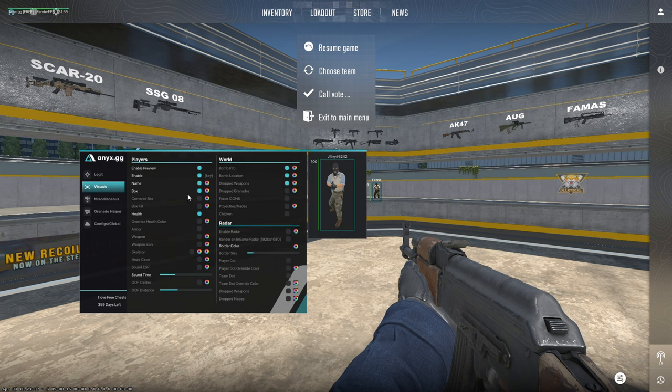And then in the Visuals tab, we can change a ton of stuff. We've got Cornered Box, Box Fill, Override Health Color, Armor Bar, Weapon Icon, and Skeleton. You can also change all the colors of everything on the side with these color wheels. There's also Head Circle — I like that personally — and Sound ESP. Super cool.